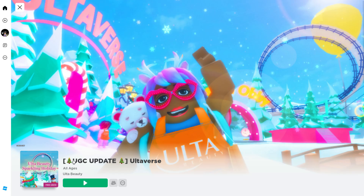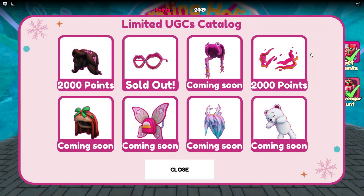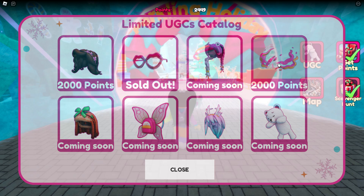First, we're gonna go ahead and join the game Altaverse — I'll leave a link for this game in the video description. We've been here before. Just like the video I posted yesterday, we're gonna click on the UGC. Yesterday we were able to claim the hair, the glasses are sold out, but today we're gonna get the Beauty Aura.